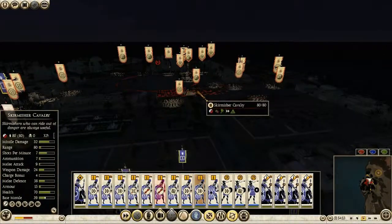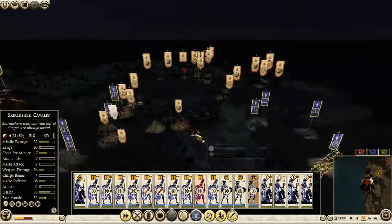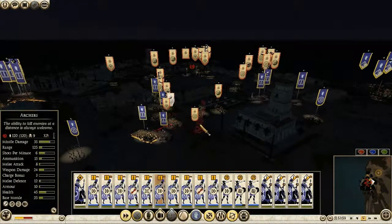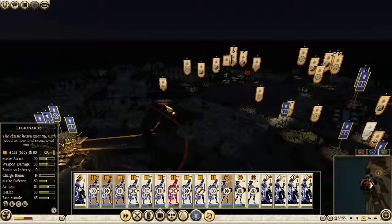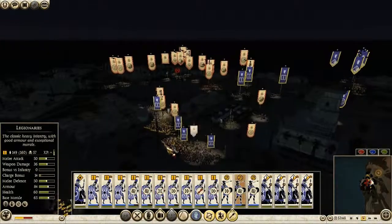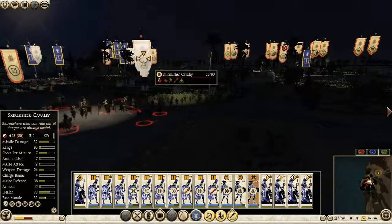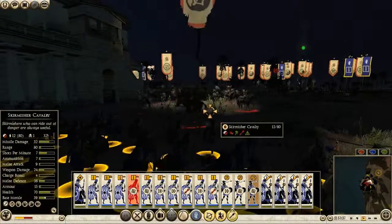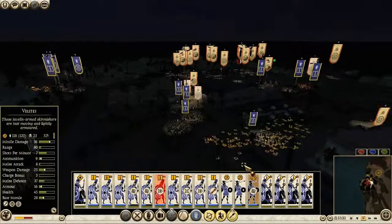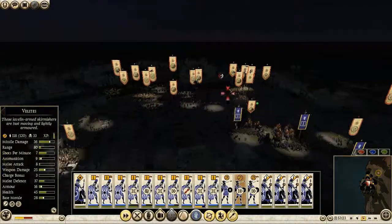Are the elephants coming this way? I guess I can charge my infantry in and that will basically happen. Let's first take out these guys. I can't even see in the rain. There are archers - I should be able to defeat those at close range. And these guys should go there. Where are the elephants?